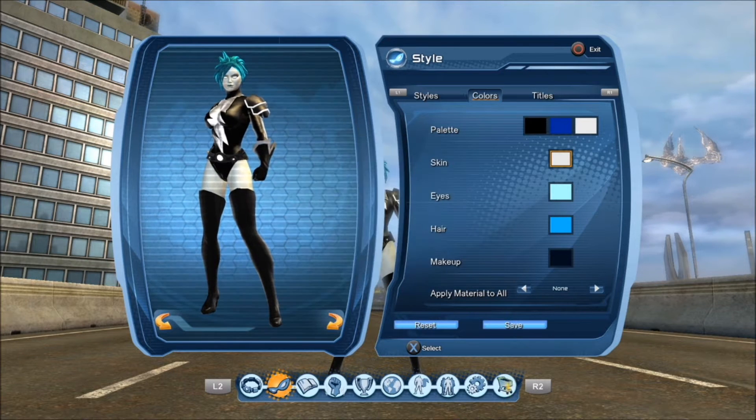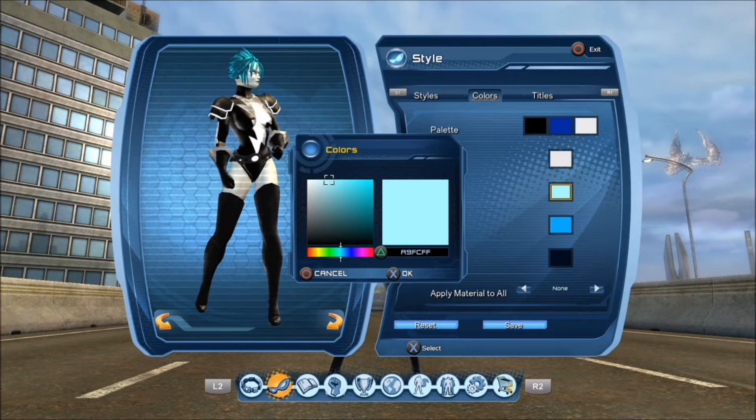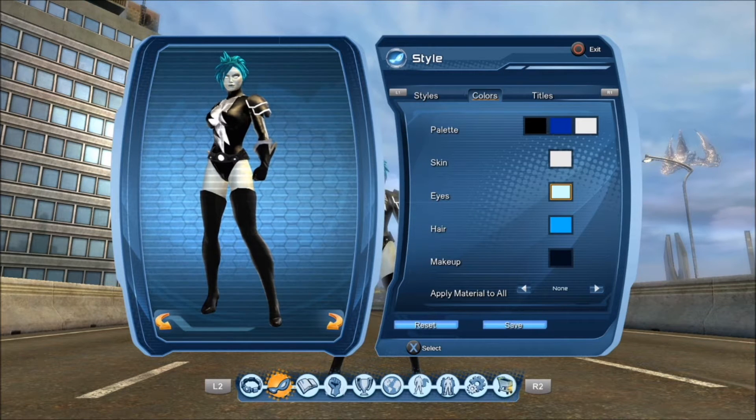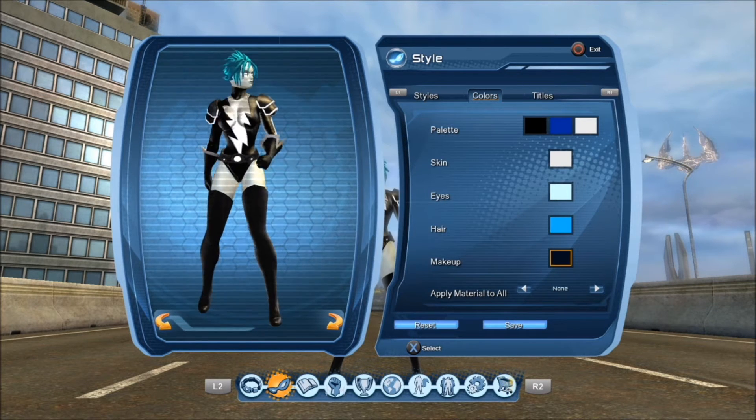For the eyes I made it a slight blue, but you can push it over to white, an off-blue tint, or a tint white — whichever you prefer. For the hair color I made it light blue, and that's DA AE FF — again, DA AE FF.